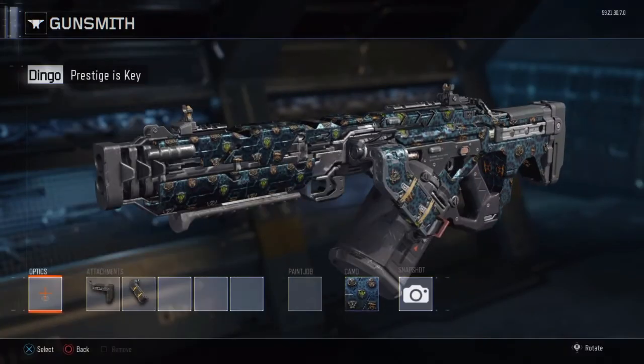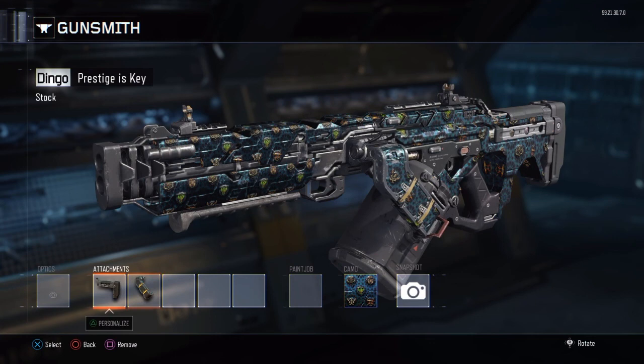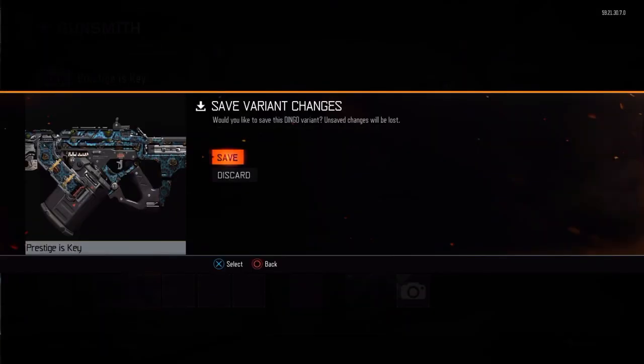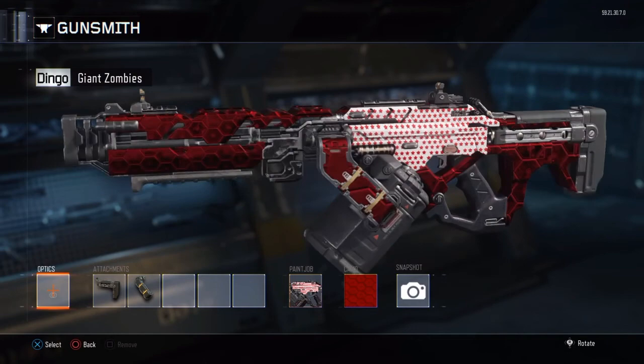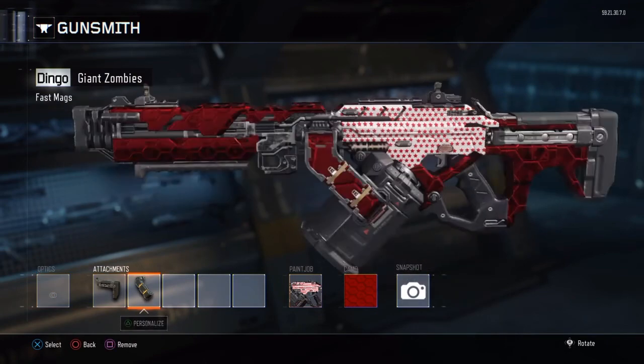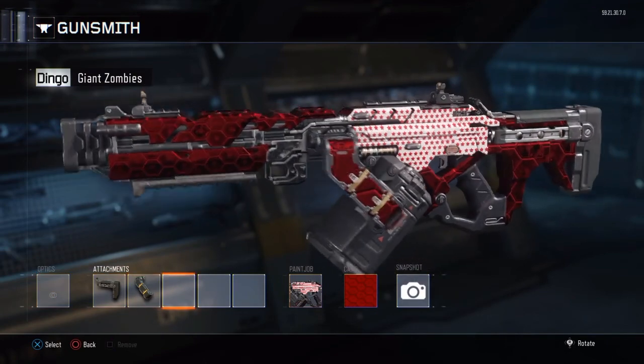There's one of my paint jobs — America. It's called 'Prestigious Key.' These are probably the only two things you need in multiplayer, because moving faster means you can aim down your sights and be more accurate while moving. This also reloads faster because this weapon has a bad reload. Here's one called 'Giant Zombies' — it has Red Hex and my America design I made myself.